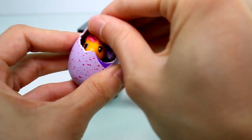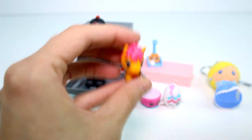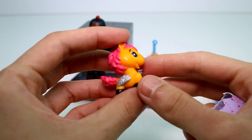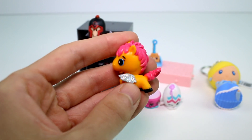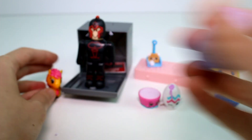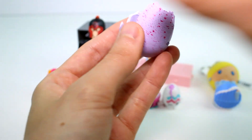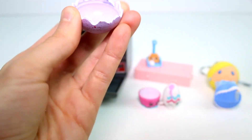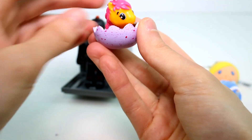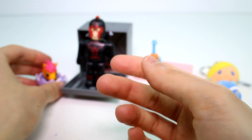We got the little pony! Hi there, little pony — welcome to the world. I love these; this is such a cool concept. We have the little pony from the farm. And I want to show you something cool that happens with their eggs. If you've seen my other Hatchimal videos you know what I'm doing, but I want to make sure everybody knows — you can't just throw the egg away, it's still useful. Ta-da! You make yourself a little nest for your critter, or a little house to sit in. So cool.